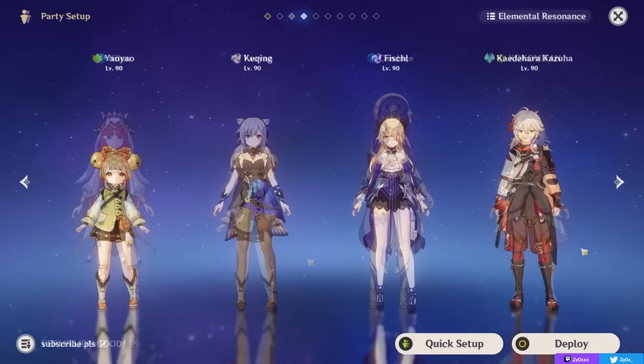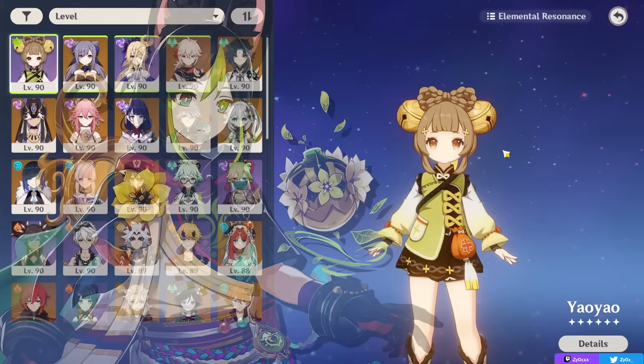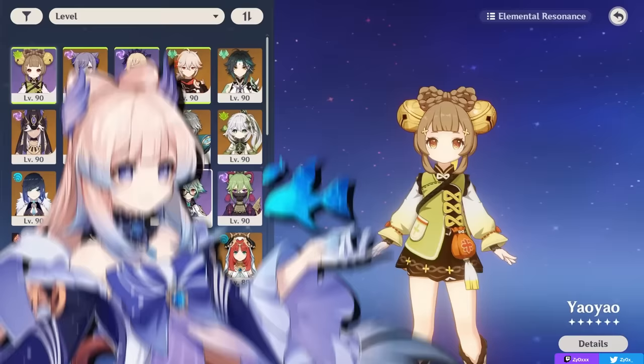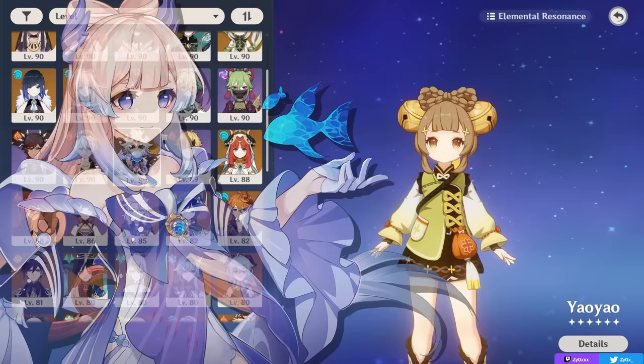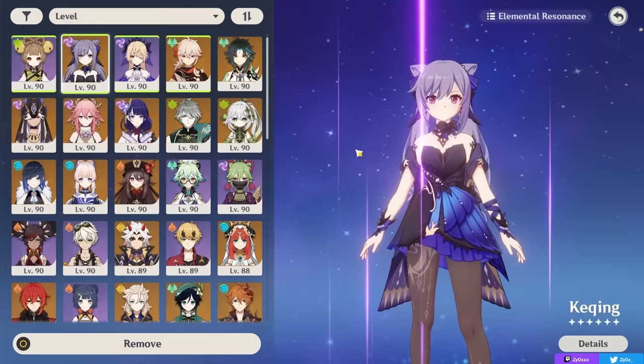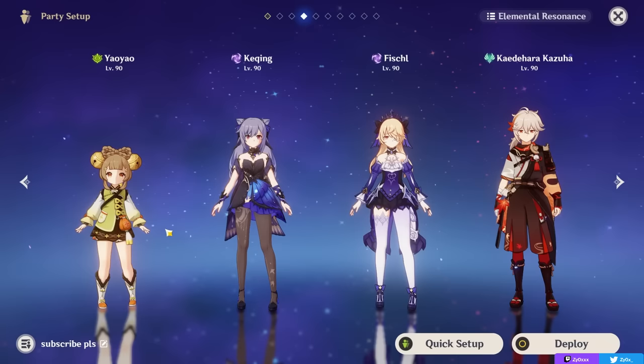You can also run Yaoyao mainly for her skill in a Quicken team, pairing her with Electro carries like Keqing or Cyno, or Dendro carries like Alhaitham or even Tighnari. She can give a decent amount of Dendro application from off-field through her elemental skill, while also filling the healer role — meaning the last slot can be an offensive option instead of a defensive one. Instead of running a healer like Kuki or Kokomi, or a shield character like Zhongli, you can now run an offensive Anemo option like Kazuha or Sucrose, who are honestly pretty broken characters and can significantly buff how much Electro damage your Aggravate carry deals. That's Yaoyao's niche in a Quicken team — her Dendro application is enough to proc Aggravates and allow you to run an offensive option.